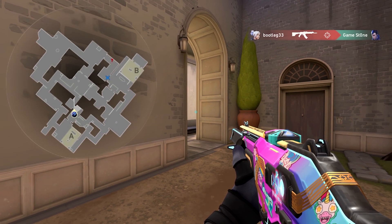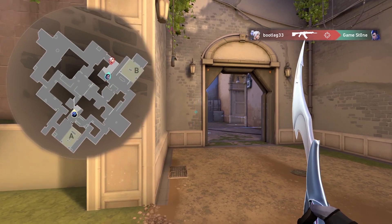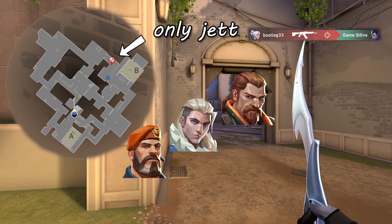In this scenario we see Jett kill Yoru. What we're looking for is the amount of players we see and if there are any non-global smokers like Brimstone, or initiators like Sova and Breach. If you spot these agents or three players, these are both good indications that they're trying to hit that side of the map and they warrant a rotate.